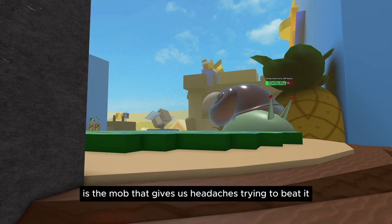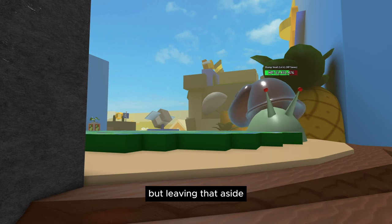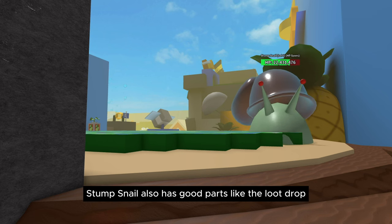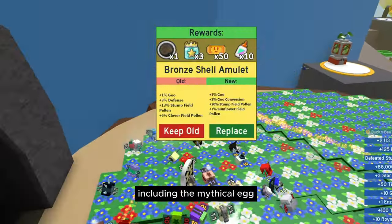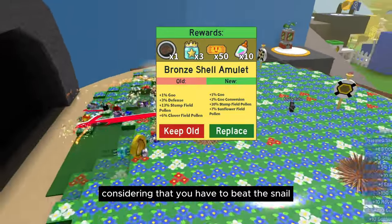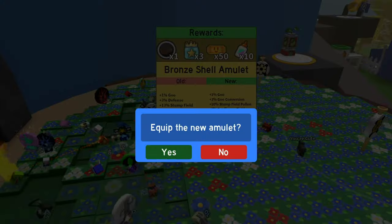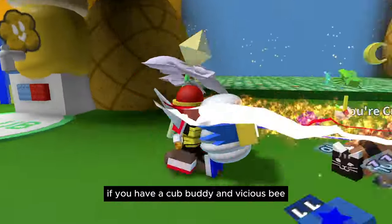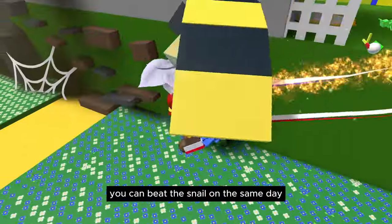Stump Snail is the mob that gives us headaches trying to beat it. But leaving that aside, Stump Snail also has good parts, like its loot drop — it can drop a lot of rare items, including the mythical egg. It's worth giving it a try, especially since you have to beat the snail to do the quests of some NPCs anyway. A little tip: if you have a Cub Buddy and a Vicious Bee, you can beat the snail on the same day.